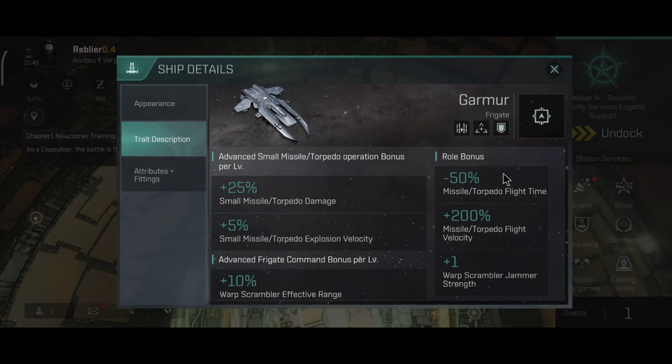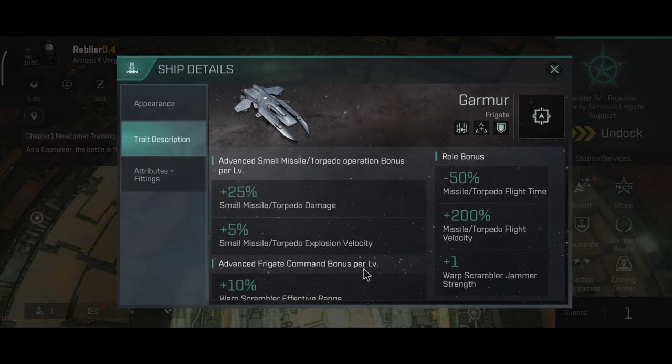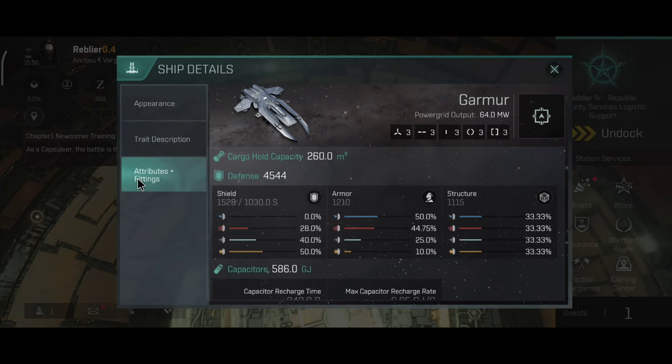The trade description gives: minus 50% missile torpedo flight time, plus 25% missile torpedo flight velocity, plus 1 warp scrammer strength, plus 25% small missile torpedo damage, plus 5% small missile torpedo explosion velocity for advanced small missile torpedo operation modes, and plus 10% scrammer range and plus 10% disruptor optimal range for the advanced frigate command bonus. Overall pretty straightforward. It has 3 high slots, 3 medium slots, 3 low slots, 3 combat and 3 engineering rigs, a very small cargo hold, and 4,544 defense — which honestly is not a lot.